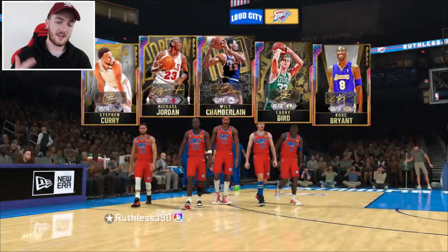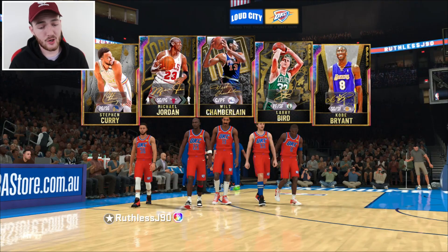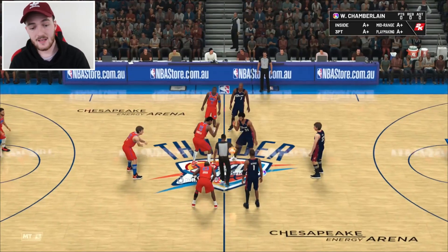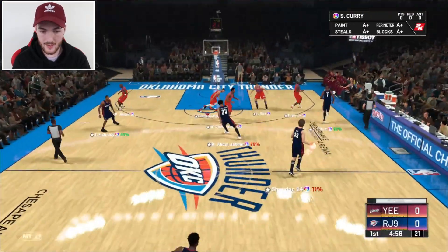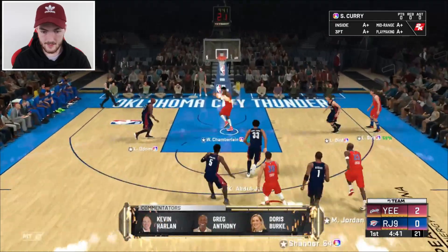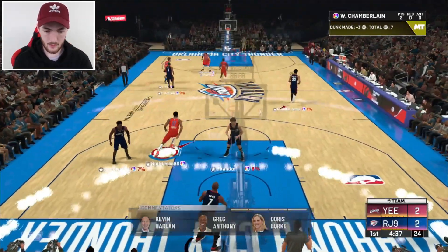We're into the second game now guys. That's our opponent's starting five and this is ours — I think it's only right we go for another rage quit. We're going to turn the jets on straight off the bat. Our opponent got the first bucket with his Leap Year T-Mac. We answer with Wilt — let's go, that's a stop.